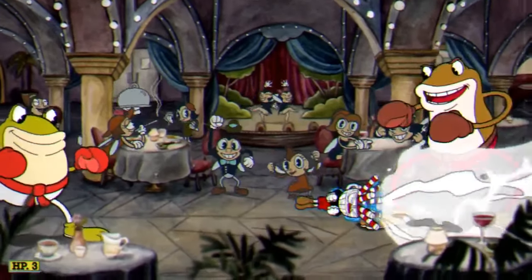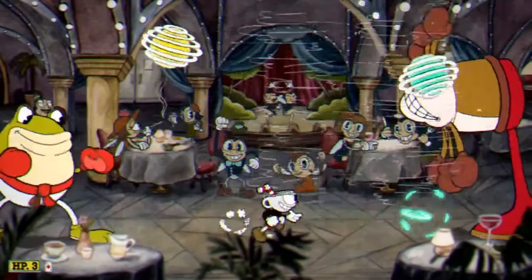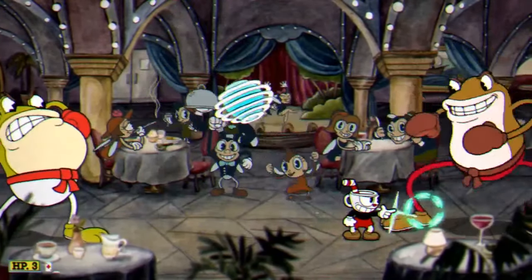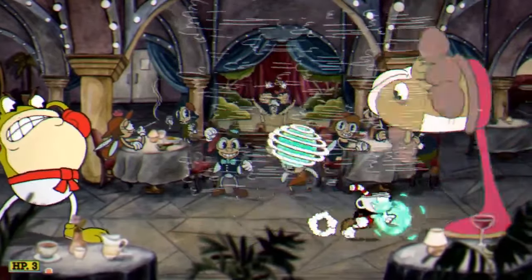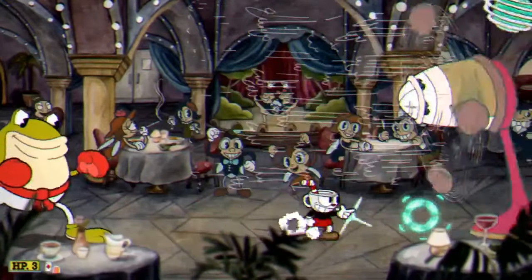In this second phase, you're going to see that the big toad turns himself into a fan and spins around, while the smaller toad is launching out bouncing balls. All you have to do is continuously run to the right towards the bigger toad — the fan is going to try and push you back. Whenever you need to dodge the balls, either stop moving or slightly move to the left.